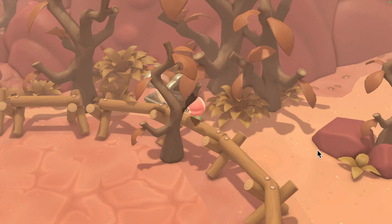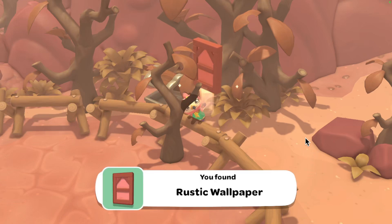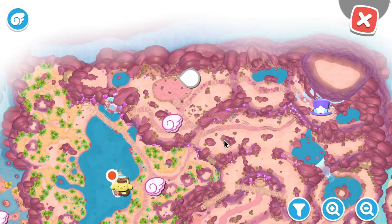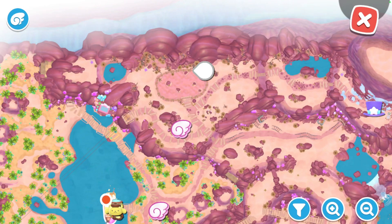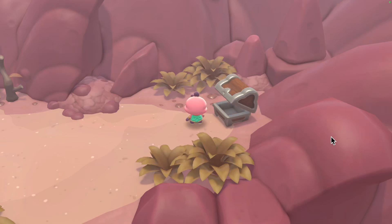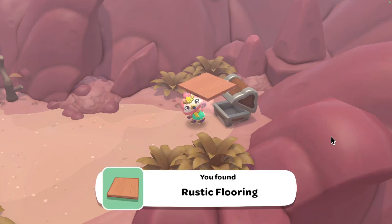Now our next one is going to be the rustic wallpaper. I got it right — it's only 50-50! There is the rustic wallpaper for you on the map, and I'm going to show you where it is as well, so you can get the full set of items.